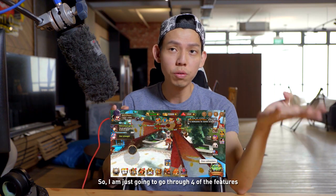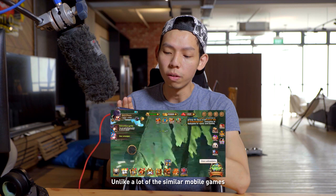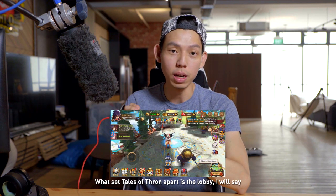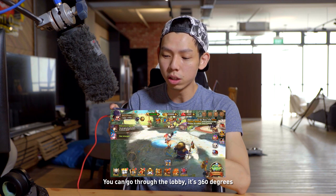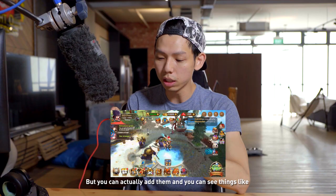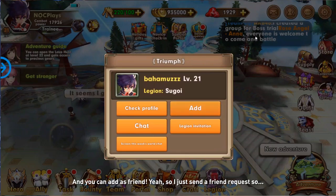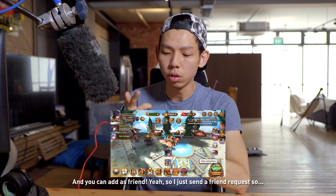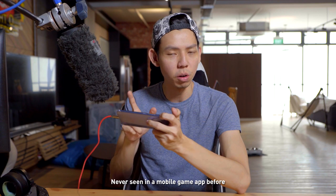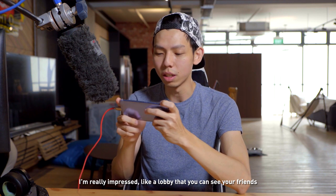I'm going to go through four features, and the first is the lobby — I really love the lobby. Unlike a lot of similar mobile games, what sets Tales of Thorn apart is the lobby. It's 360 degrees. You can see other players, check their profiles, chat, and add them as friends. I just sent a friend request — never seen that in a mobile game app before. I'm really impressed, like a lobby where you can actually see your friends.